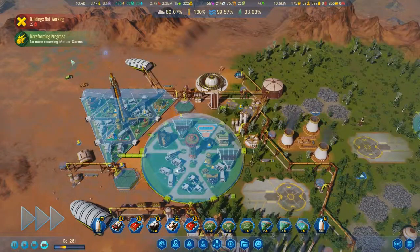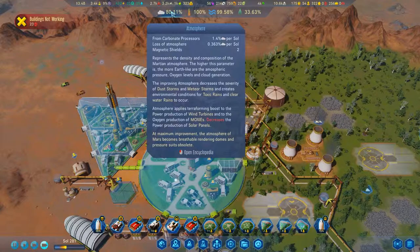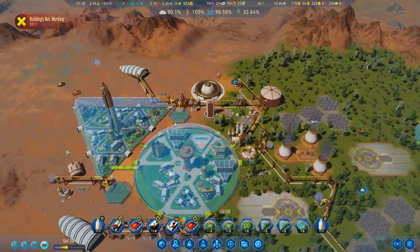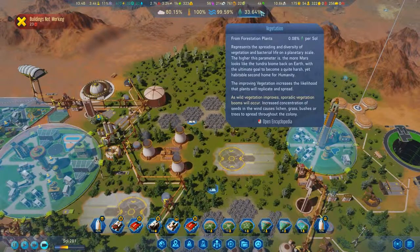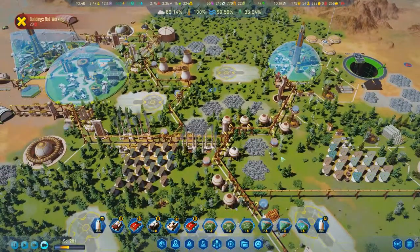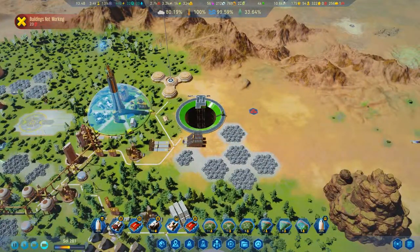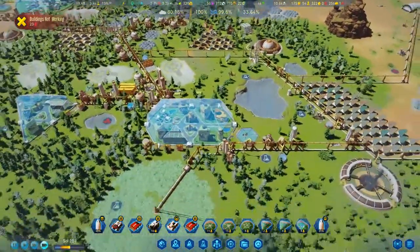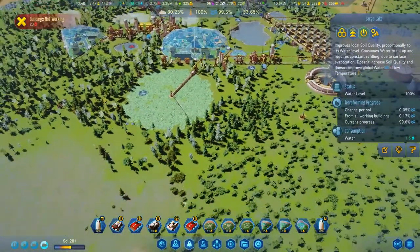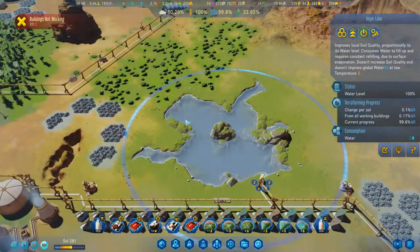Because we have reached 80% atmosphere — awesome! I just need a little bit more water and a ton more vegetation, which is okay. That will be rather helpful. I love the lakes here — that looks so nice. I also like my large lake, or my huge lake. Looks rather okay-ish.